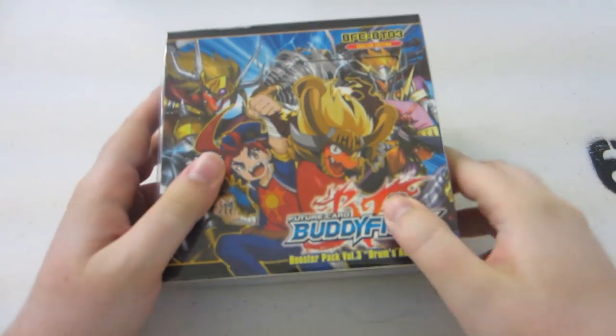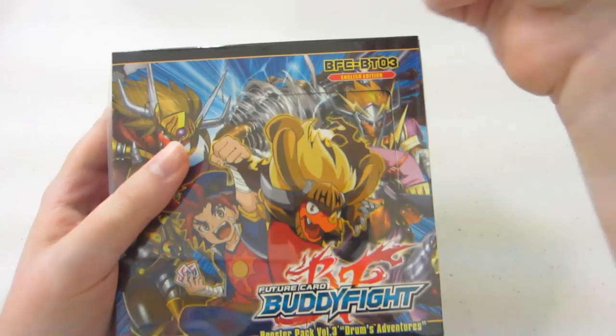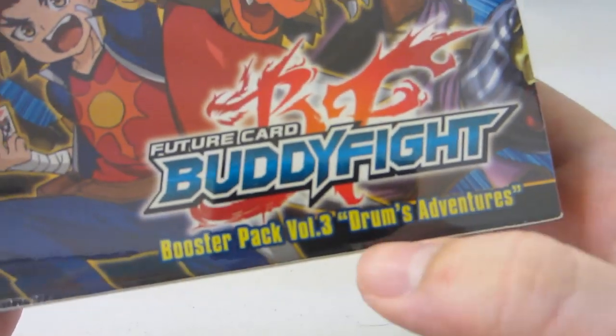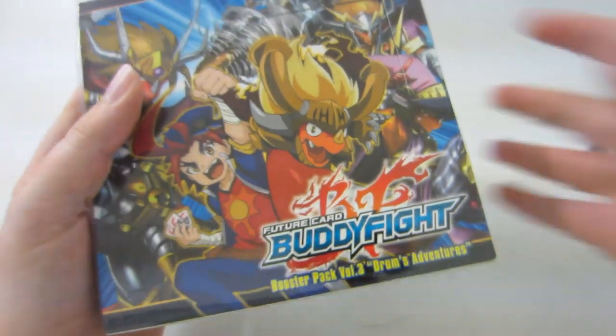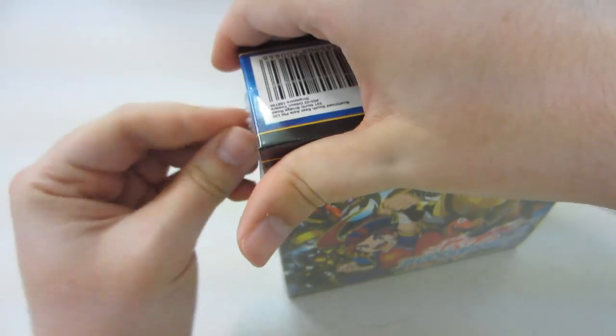Hey, what's up guys? Justin with Vanguard Vlogs here with this new Buddyfight box. Look at the blue and the Drum's face - it's gorgeous. It's BT-03. What's it called? Drums Adventures! He's going on adventures! So we're gonna open up this box. This is the newest Buddyfight box. Came out today, July 4th. Happy Birthday America.